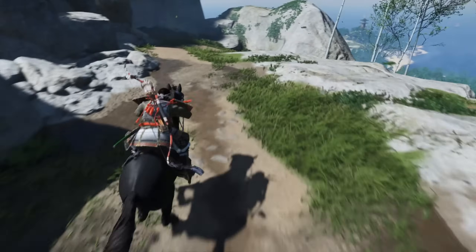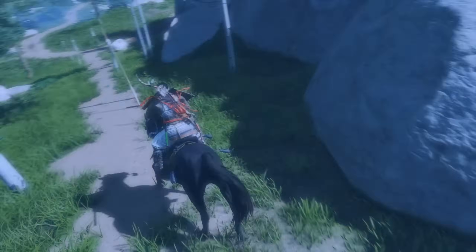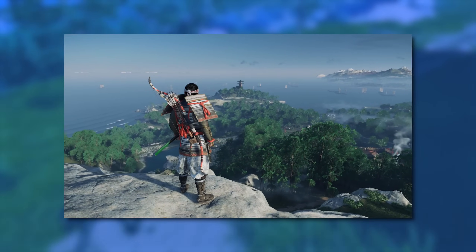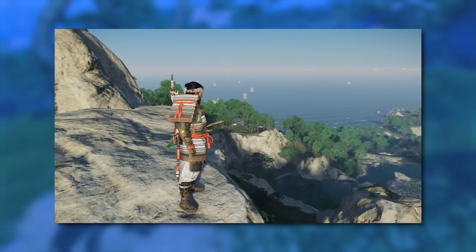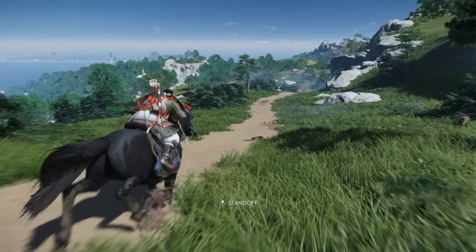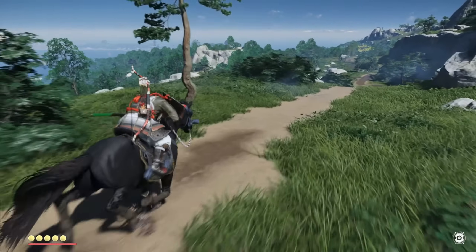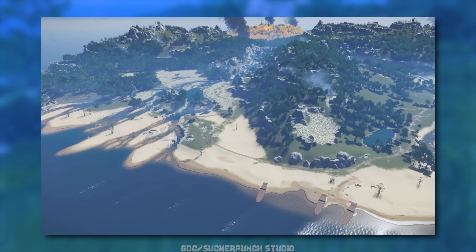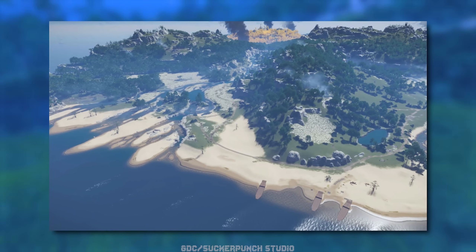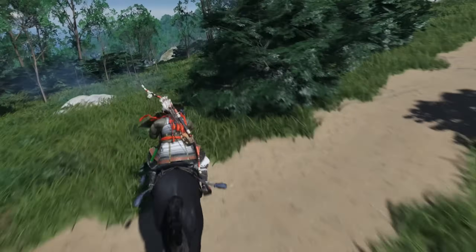One of Sucker Punch's biggest grass challenges was how to handle LODs at very far distances. Since there are several spots on the island of Tsushima where you can see the entire island all at once, rendering each blade of grass from miles away is unnecessary and extremely expensive. So instead of rendering millions of blades of grass and other foliage, all of the foliage is first removed and replaced with an artist-authored texture rendered at far distances to mimic large fields of grass and whatever other foliage exists in that area. So yeah — grass is pretty cool.